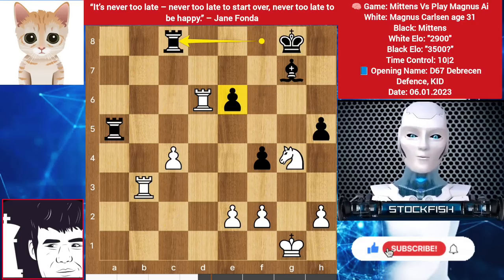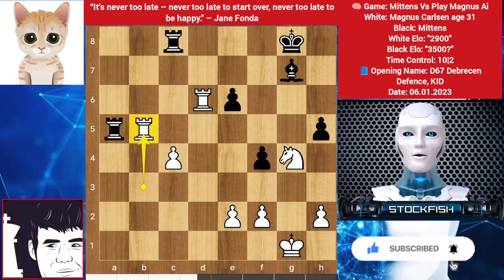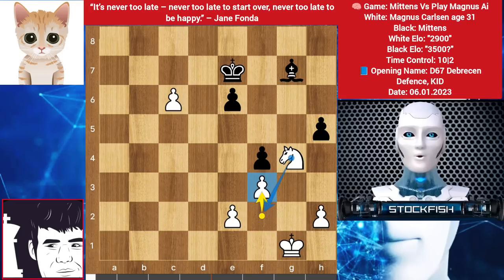Bishop takes, rook takes bishop. Best is to play rook takes pawn, but Magnus bot played the mistake move rook to a5. Rook takes, pawn takes. You cannot take the knight because of this. King up to f7, rook here, rook takes, pawn takes. You still cannot take the knight because of this. King here, f3 by bot making a free square, but it's already too late — pawn takes.